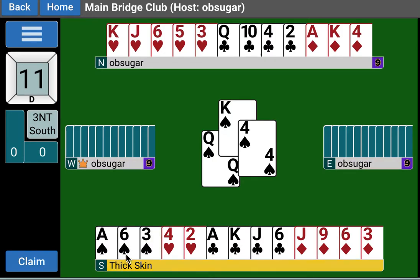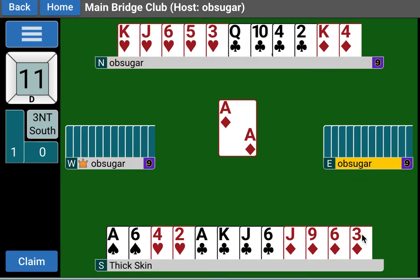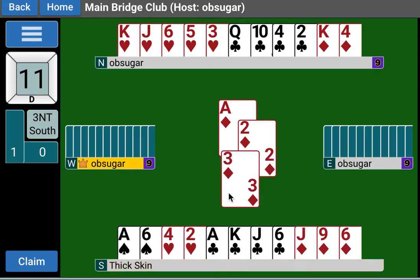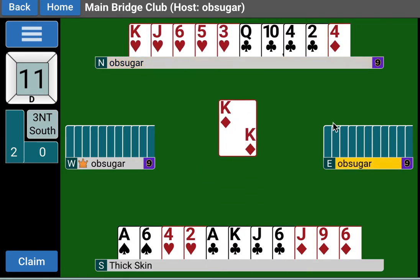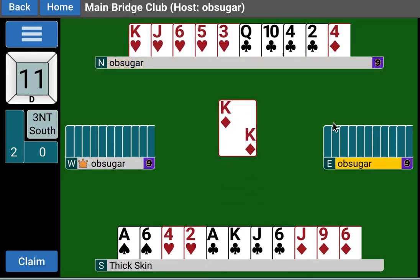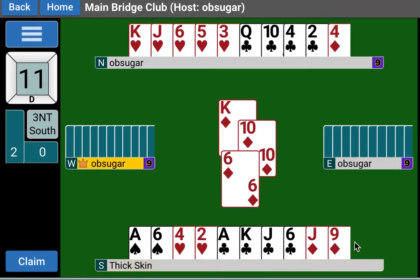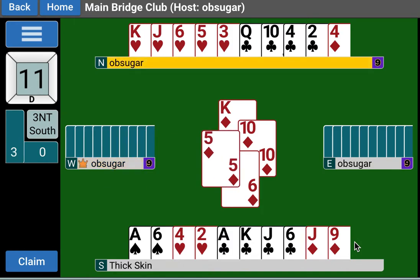We're going to keep the lead. We can't protect the spade suit, so we can't fiddle around here. We have to play the diamonds straight out, with hopes that we will drop the ten. And there it comes. Now we have the jack-nine, and only the queen is out in diamonds. So what becomes our winning trick? A diamond - just lead another diamond.